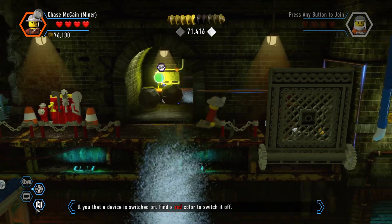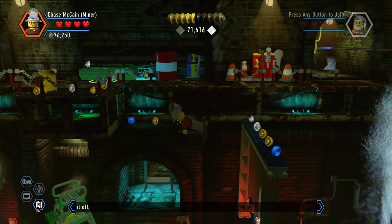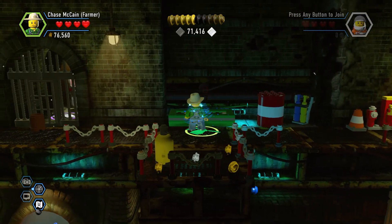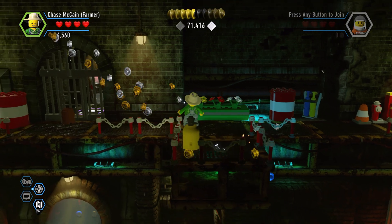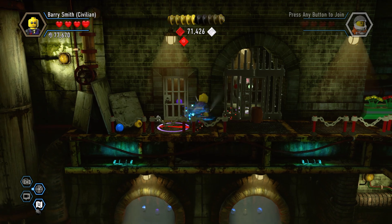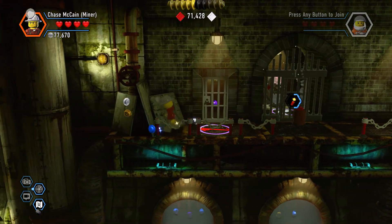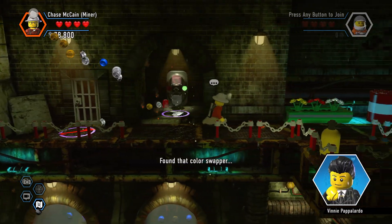Yeah, we got that panel — that was for Swordmo. I think we already got the red brick for this level, didn't we? Yeah. It's kind of unfortunate that they put some of this stuff here and then it doesn't do anything. Found that color swapper.